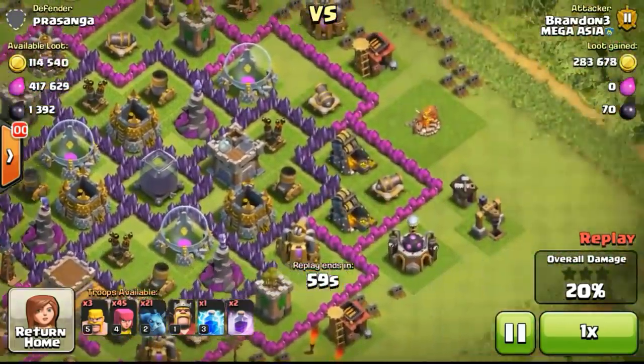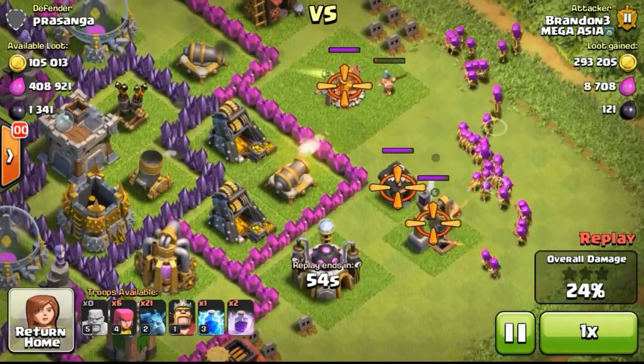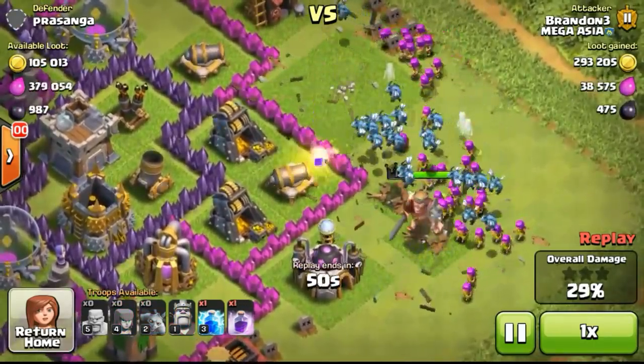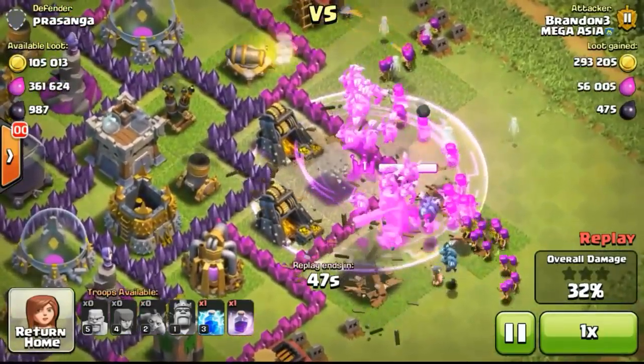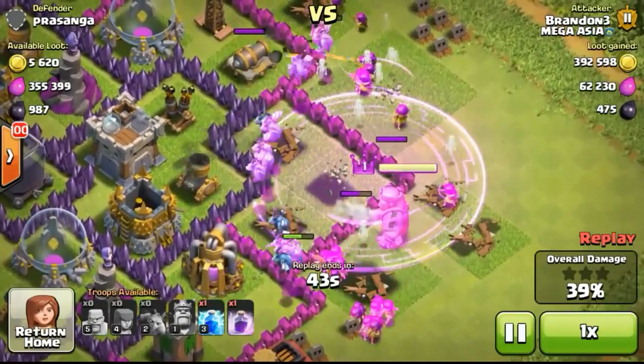Going ahead to steal more gold from the gold mine on the left side and the right side — there are actually 2 gold mines over there. I have to focus on the right side because there are more gold mines there. I drop my troops, drop a rage spell, and my minions are going to fly in and take out those 2 gold mines really quickly.